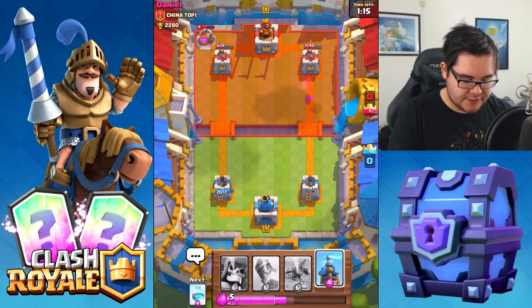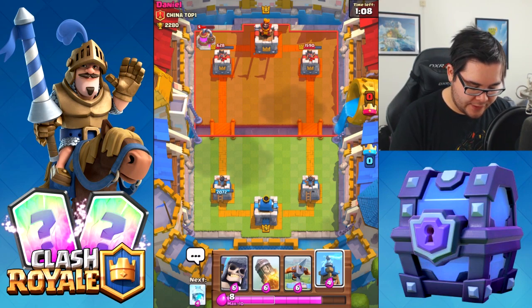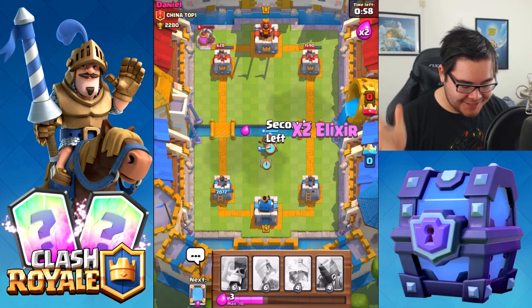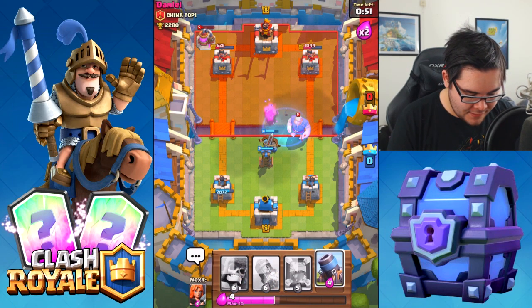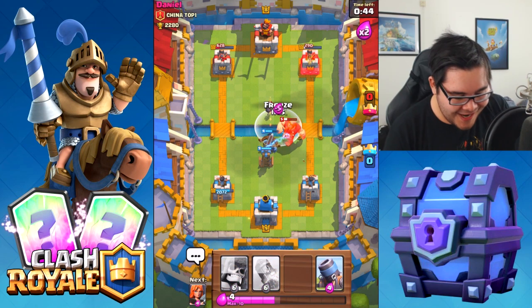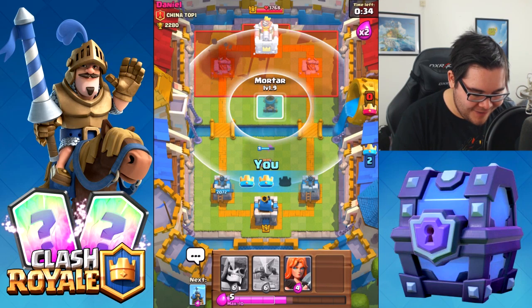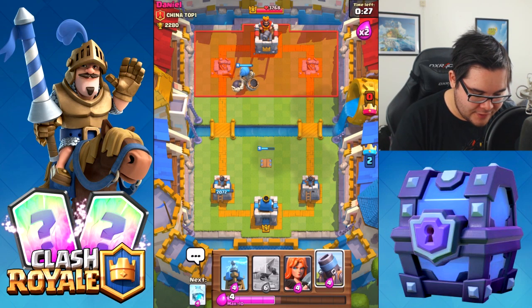We're going to wait and see what this guy is going to do — playing the waiting game. He left the match! Let's drop the X-bow, go crazy. Wait — what a troll, he just rejoined. We can actually do the double Freeze — the X-bow double Freeze is in effect. This is crazy. Dropping the rocket on the left side. The bomber goes down. What a crazy deck. Let's drop the Giant Skeleton.